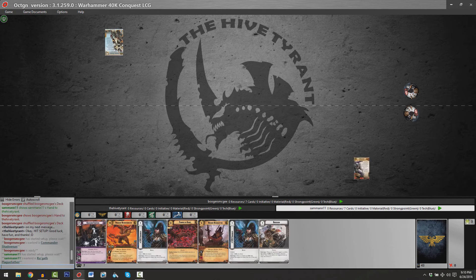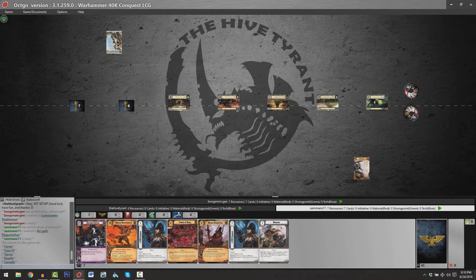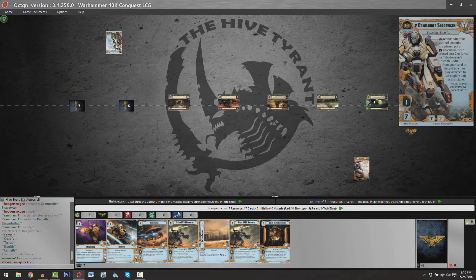Hello viewers, welcome to another match of Warhammer 40,000 Conquest. My name is Mitch and I am the Hive Tyrant. Today we have another game featuring one of our Death World Cycle Warlords. We're going to be proxying Vha'shaelhur, our fourth upcoming Chaos Faction Slaanesh Trait Warlord debuting in Pack 6 of the Death World Cycle in The Warp Unleashed, played by Sam Mann, against Commander Shadowsun piloted by Brian Ruptash, one half of the First Planet Podcast.